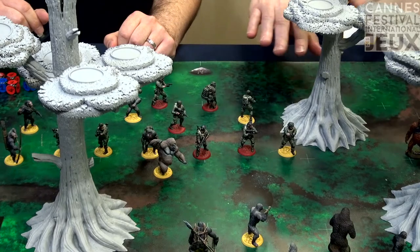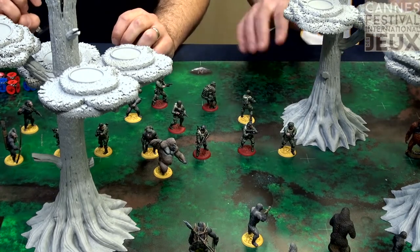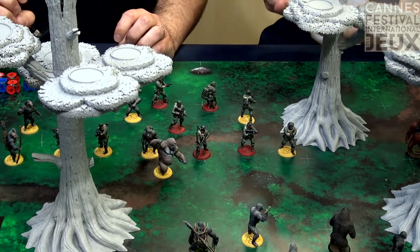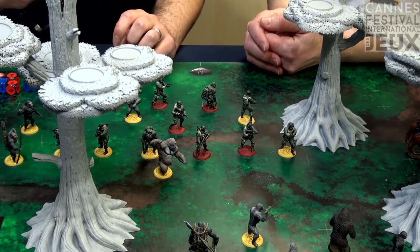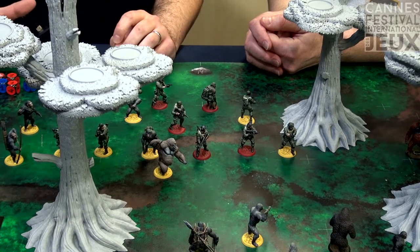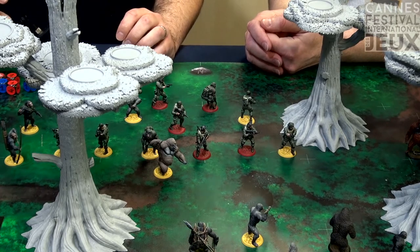The game is scenario-based, so you'll have different missions — a lot of them. Each mission tells you the objective you're trying to achieve, while the humans try to prevent you. For the demo scenario this weekend, for example, human forces are trying to cross the board to attack Caesar's camp, and the apes are trying to prevent them.